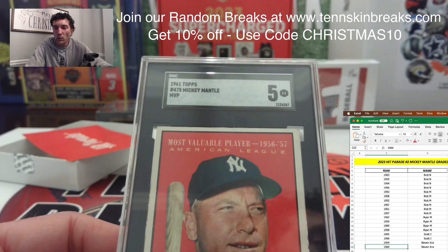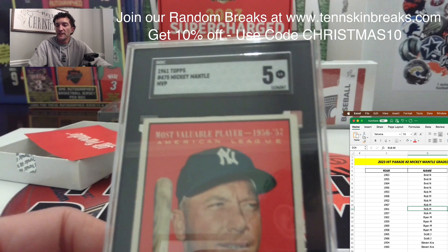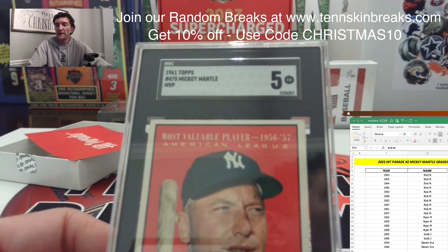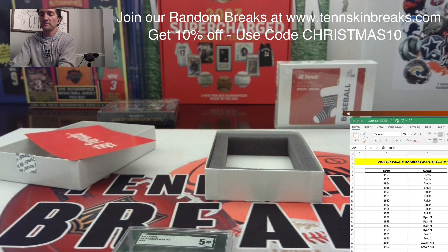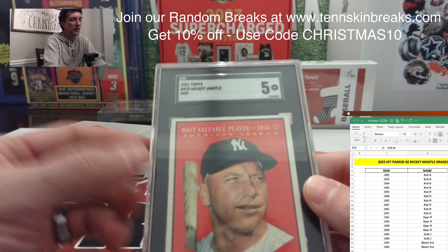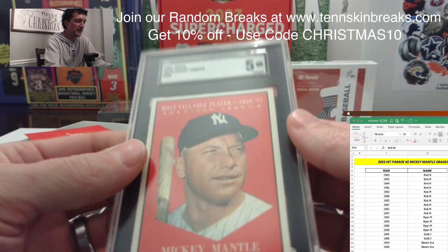That 1961 card is going to Rick. Rick, we've gotten you the last couple — I think we got you the 1956 too. Let's see where that one runs — probably a couple hundred dollars, maybe $275 to $300. It's the MVP insert rather than the base card for that year, still a cool card and it looks really nice in the SGC holder.